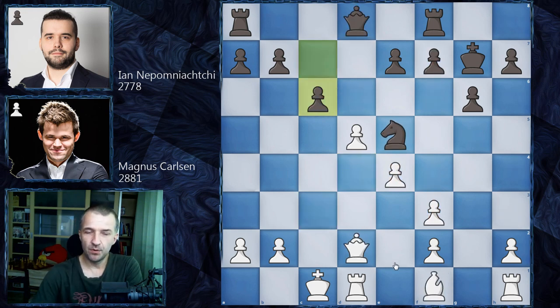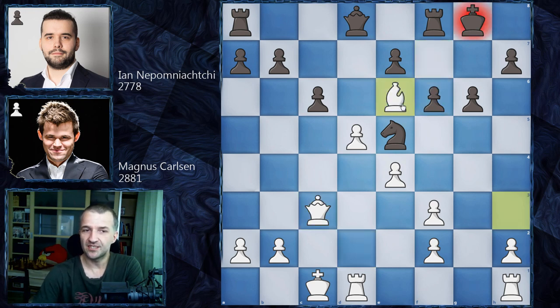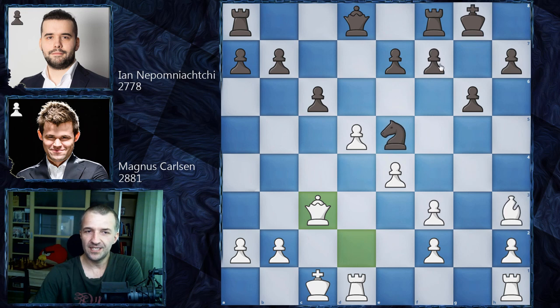Now Magnus plays white and first went for Bh3 — possibly just changing the move order. Nepo didn't go for f6, that's the first difference. He went for Kg8 instead, which makes sense because there's no pin possible. But Magnus went for Qc3 anyway, attacking the knight. Now f6 doesn't work because Bе6 comes with tempo, then Kg7, f4, Nf7, h4 is coming, h5, f5 — a lot of dangerous ideas, a very strong attack out of nowhere.